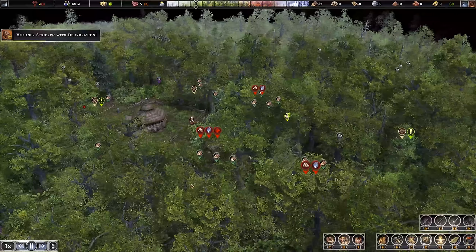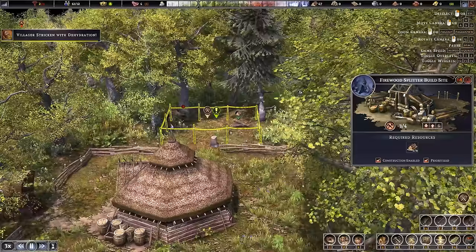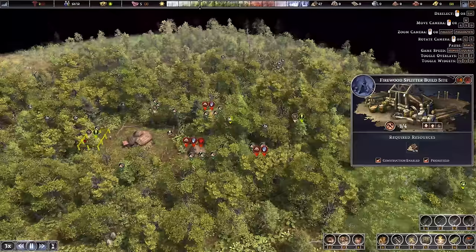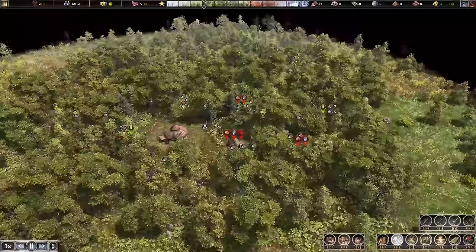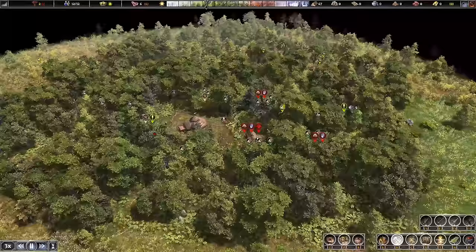We really need to get these two buildings — the well and the firewood splitter — up and running. But they are back working on them. There are multiple people knocking down trees, and the well is getting cleared out as well. Building within a forest has pluses and minuses — it constantly gives you a good wood supply, but it takes everything a little bit longer to get built because they have to clear that space out as well. We see trees going down all over the place. As soon as those two are built, we'll get the graveyard up and running and get rid of the bodies that are literally just lying in the streets.